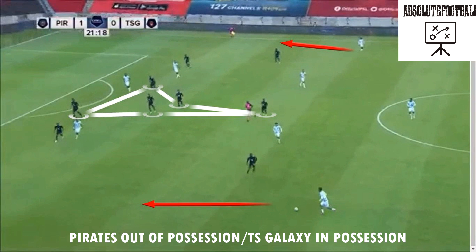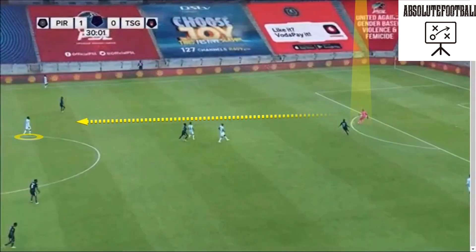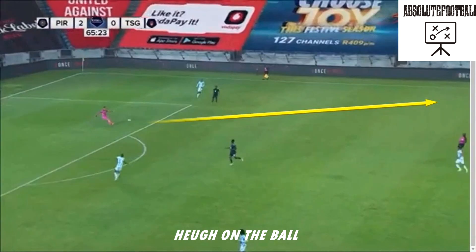Earlier I mentioned that Bonjane is not part of the build-ups from the back for Pirates, but the goalkeeper is the opposite — he is very much involved in TX Galaxy's build-ups. He threads one into midfield, looking to play through Pirates' pressure. This man can pass — probably a better passer than the majority of the league's outfield players.